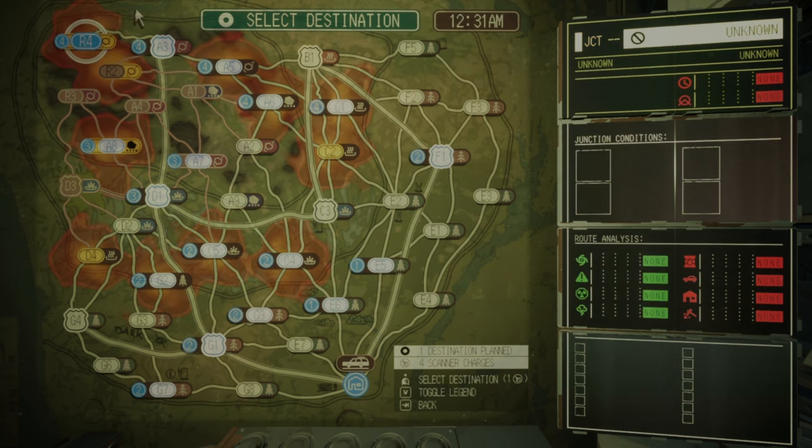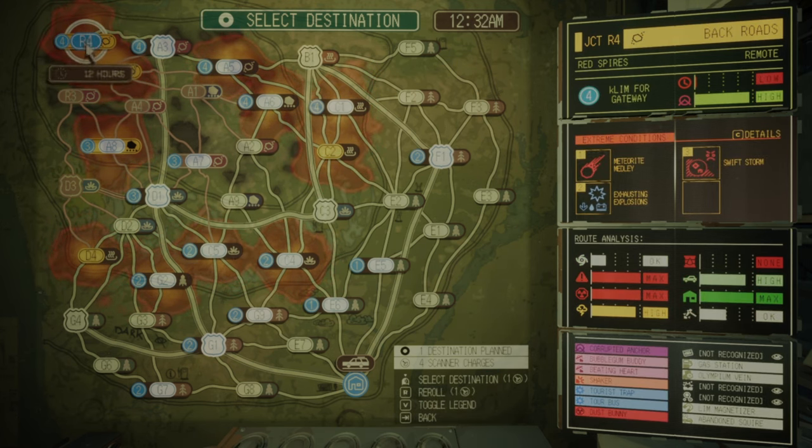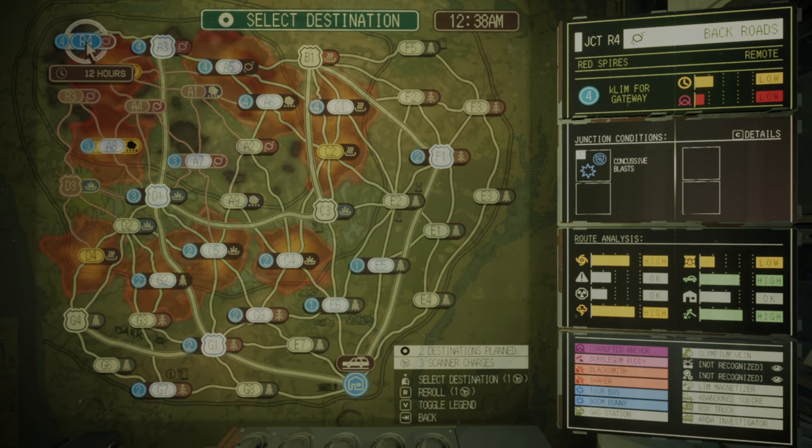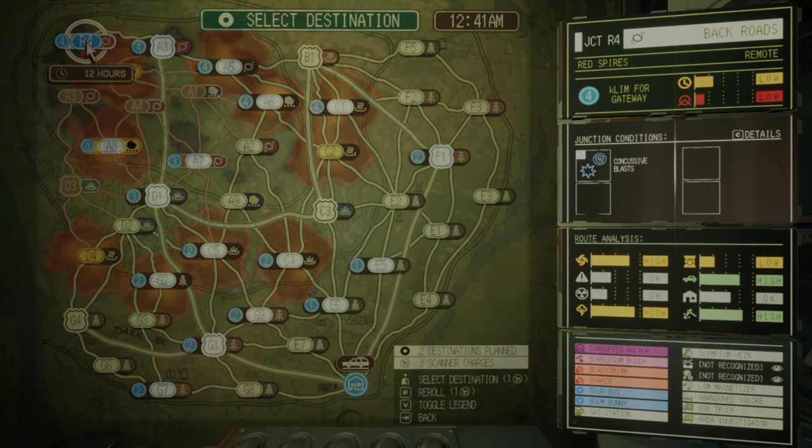Now when you pick a route like this, you want to use the Junction Re-Stabilizer from the top — from the third zone — because that's where the worst extreme conditions are. As you can see now: Meteorit Medley, Exhausting Explosions, and Sweep Storm. With the button R I will try to reroll this, but as you can see you can get similar or the same conditions. It's again extreme, so I lost one scanner charge for nothing. Now finally, as you can see, it's only Conclusive Blasts left. In the route analysis you can see everything dropped from red to yellow and white — and this is how you use the Junction Re-Stabilizer.